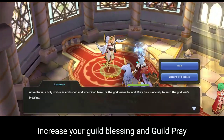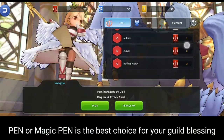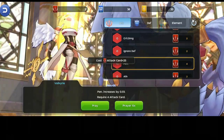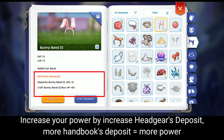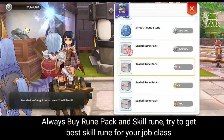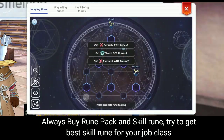Increase your guild blessing and guild pray. Penetration or magic penetration is the best choice for your guild blessing. Also increase your power by increasing your headgear deposit — more headgear deposits equals more power. Always buy rune packs and skill runes, and try to get the best skill rune for your job class.